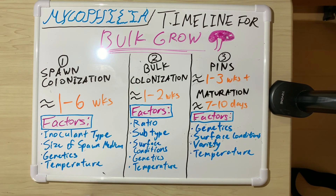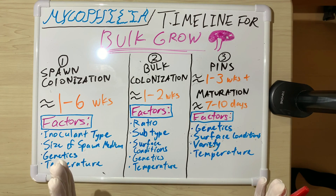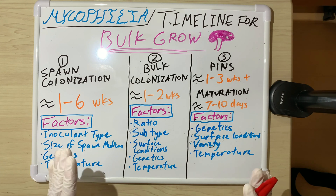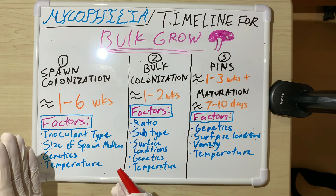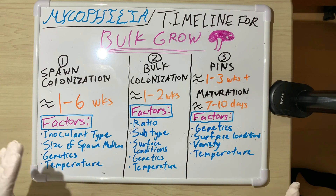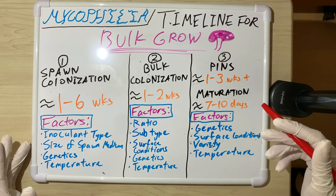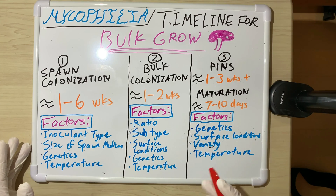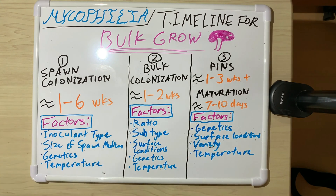A lot of new growers don't know the proper surface conditions and how important they are. It's very simple once you understand how the top of your tub is supposed to look. People using neglect tek often get hurt because the substrate just dries out — it's one of the most common problems I see. Surface conditions are very very important in this hobby but very easy once you know how they're supposed to look.